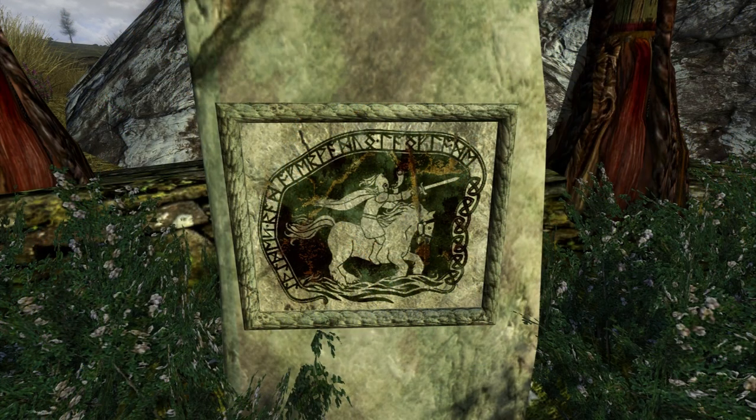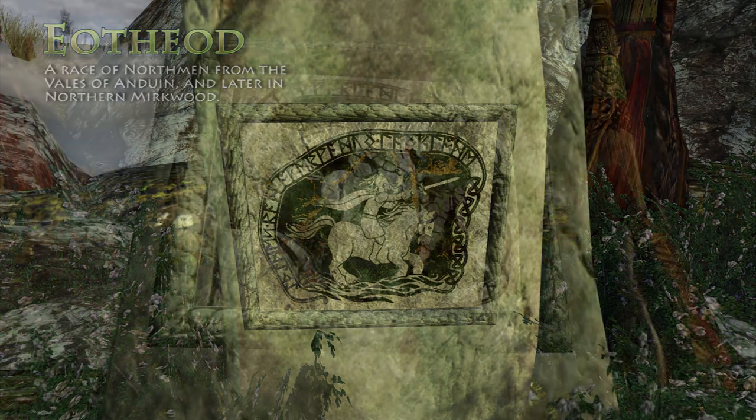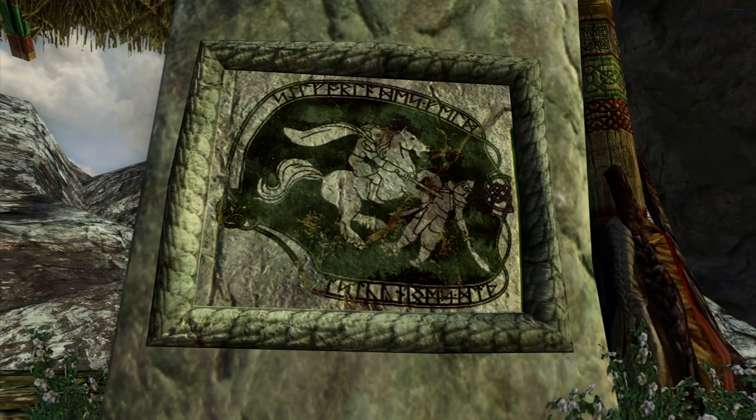On the third stone, we see Eorl leading his people, the Éothéod as the Rohirrim were called when they were still inhabiting northern lands, southwards along the eastern shores of the Great River. On the fourth stone, we see Eorl defeating the Easterling kings on the Fields of Celebrant. This area in-game is part of the Great River region.